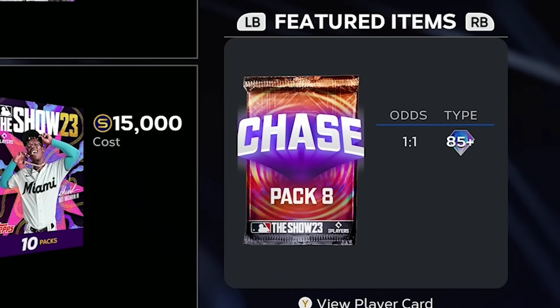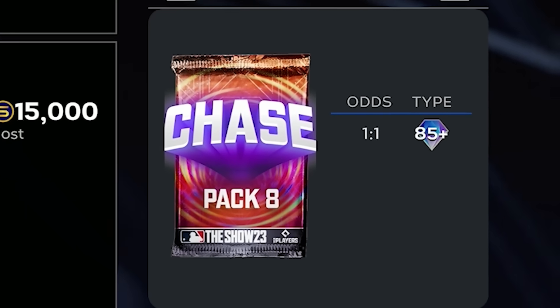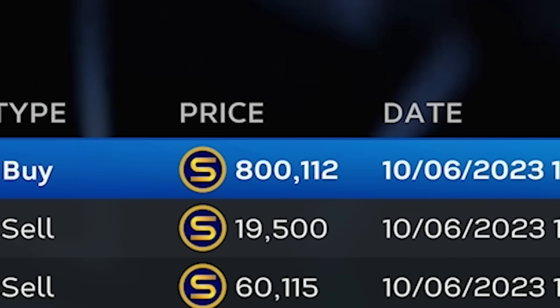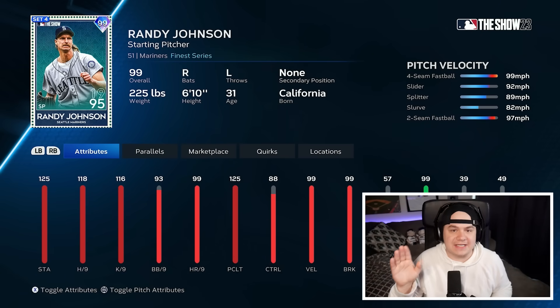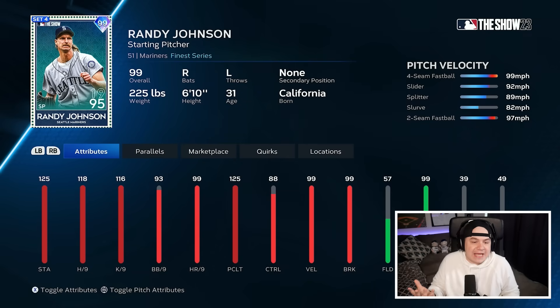99 Randy Johnson is the newest chase pack card in MLB 23, and I spent 800,000 stubs to buy him. Before I even talk about the card, I'm just gonna say right away — even if Randy throws a perfect game or has the best pitching performance of the year, I'm selling him after this video. I just can't justify spending that many stubs on a pitcher. It's different when it's a hitter because you can use him every single game, but a pitcher you only get to use every three or four. That is not worth the stub investment, no matter how good the card is.